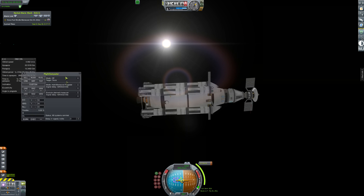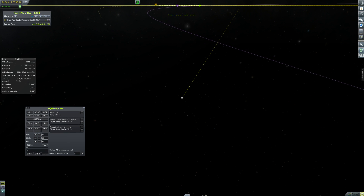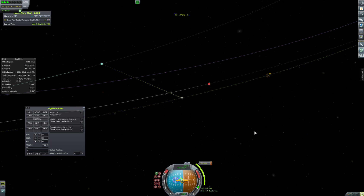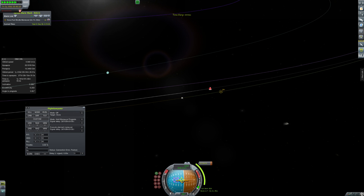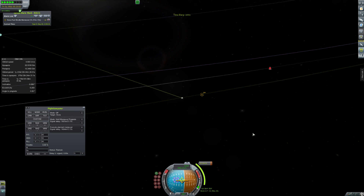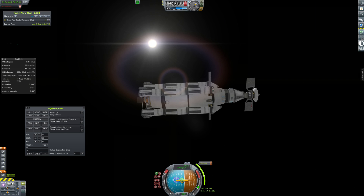We start with the Doona fuel shuttle on its way to Doona, just about to make its plane change. We've set up the flight computer to do this because it does it best, and I don't think I'll have communication when I get to the node because of remote tech. The flight computer is super precise with its maneuvers, so we move in a little bit, let it lock in the position, and then let it just do its thing.